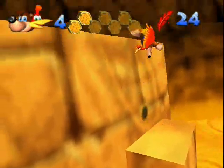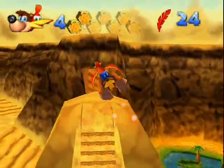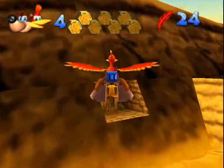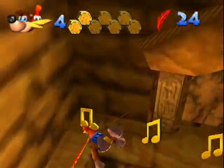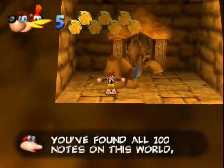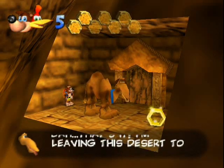I only get 3 Jiggies — I believe I get 1 Jiggy and a Honeycomb Piece. I do complete this world with all 100 notes, but that door won't open yet. Here's Gobi, so we're going to do the usual and we get a Honeycomb Piece this time. "The bath — that's it, I'm leaving this desert to find some peace and quiet."